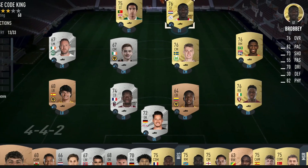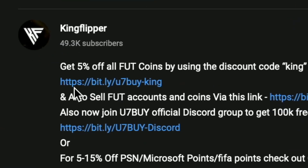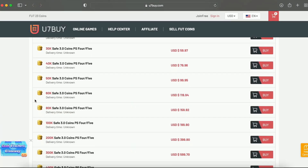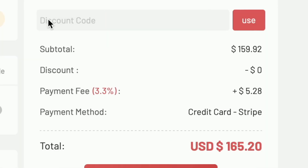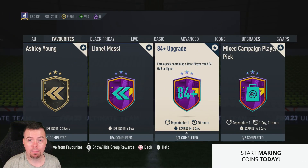Bored of having a starter team? Make it a beast team. Get yourself over to the description below, head to UTB, get yourself some cheap reliable coins, and don't forget to use code King for a cheeky five percent off.